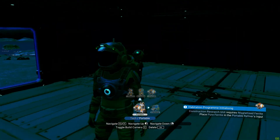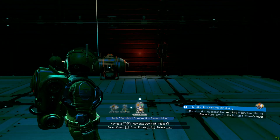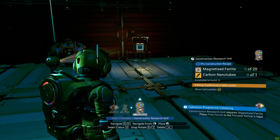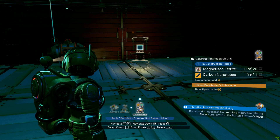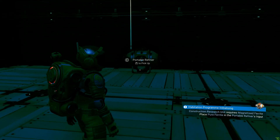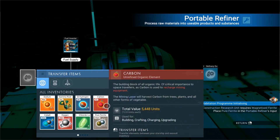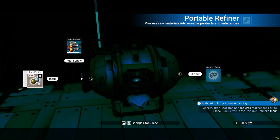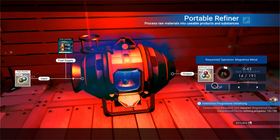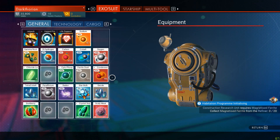Ladies and gentlemen, what's up — my name is Actory and welcome to another episode of No Man's Sky. Today I want to make the construction research unit, so we need magnetized ferrite and carbon nanotubes. I believe I can make both — there's still fuel supply in there and we need to put pure ferrite into that. I'm hoping we're gonna have enough.